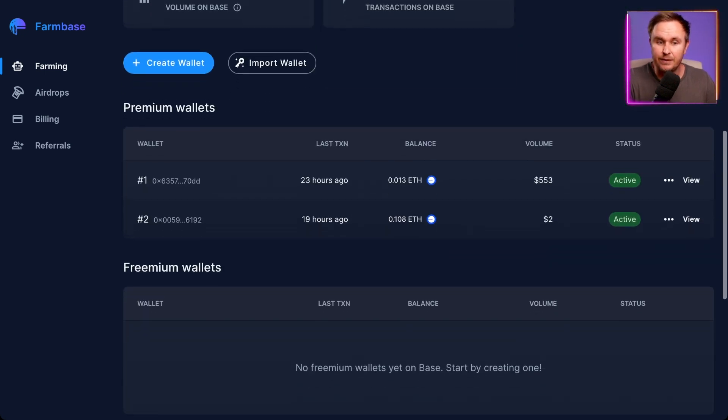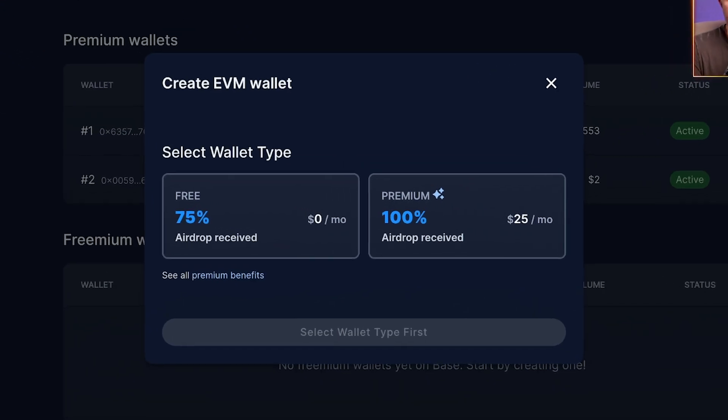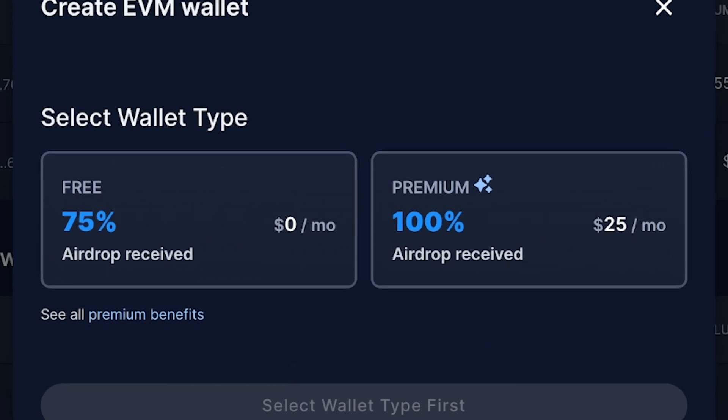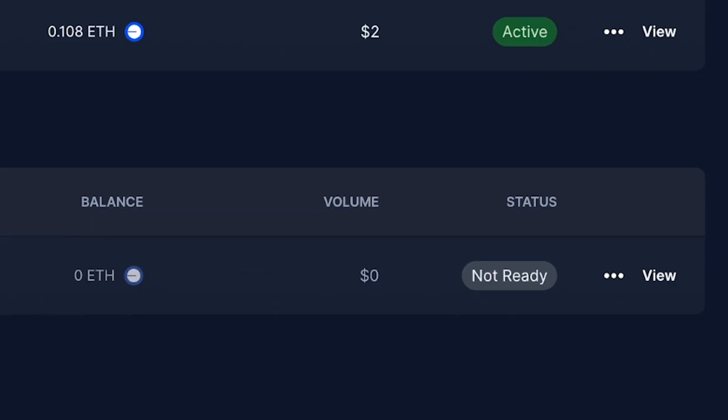I currently have two wallets actively farming — these are premium wallets — and then there's the free version. There are two variations: the free wallet lets you keep 75% of the airdrop, while the premium wallet gives you 100% of the airdrop but costs $25 a month. With the free version you don't have control of the private keys, but with the premium wallet you do actually hold the keys, so if you stop using it you can take the keys and do whatever you want.